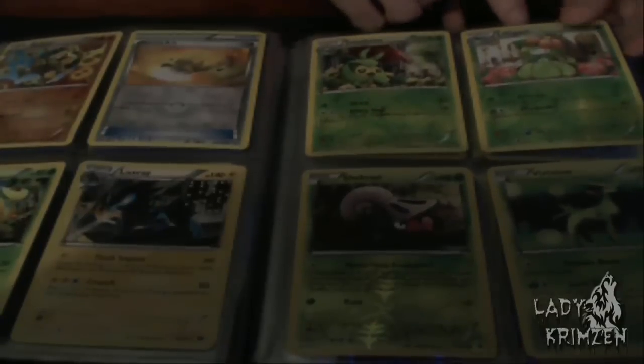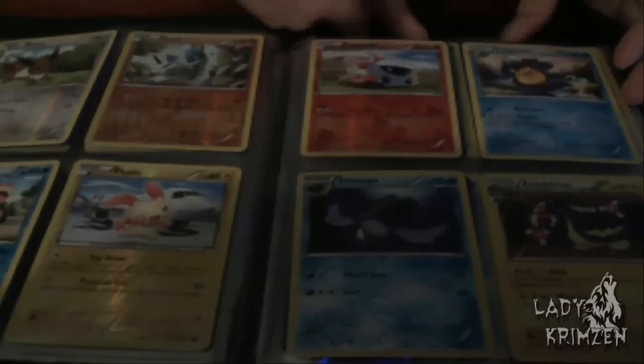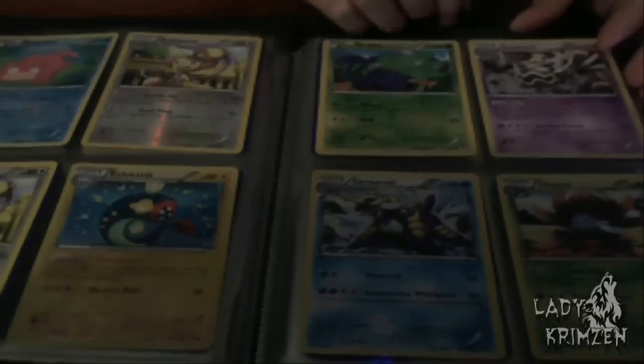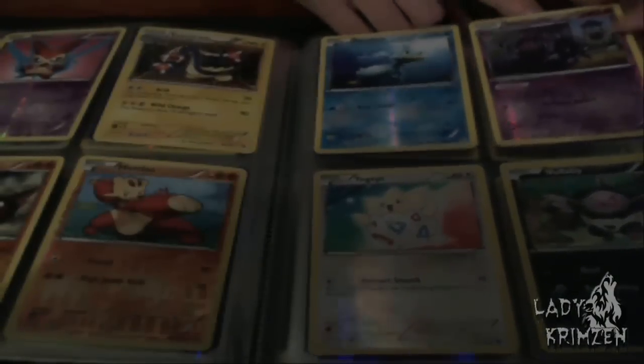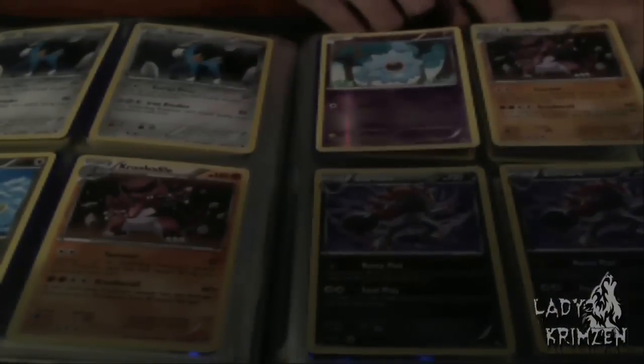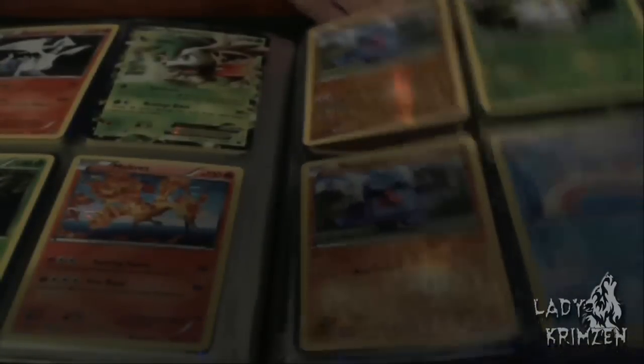Everything else just goes into a tin, and if it's the first unique card that I pull it goes into another folder, which is kind of too big to go on camera so you guys can see. There's an awful lot here — I'm onto my 4th folder now, which is quite a lot. I don't know how much these hold, but it's still really cool to know that I've collected that many Holos and Reverse Holos.